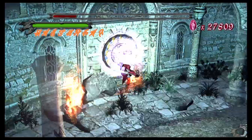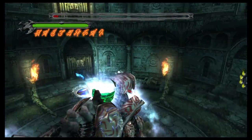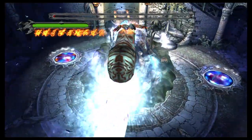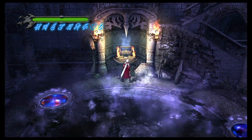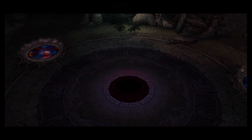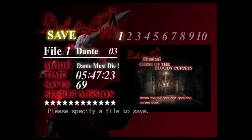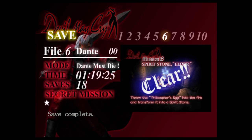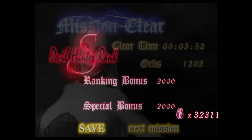After that, just finish off Nightmare as usual. Light the dial — perfect. There we go. According to plan. Get the orbs, refill, and get the stone. That was a little slower than I thought, but we still passed. Awesome. Save our game. That's mission 18 — hope you guys enjoyed the video, and I'll see you next time for mission 19. Take care and peace out.